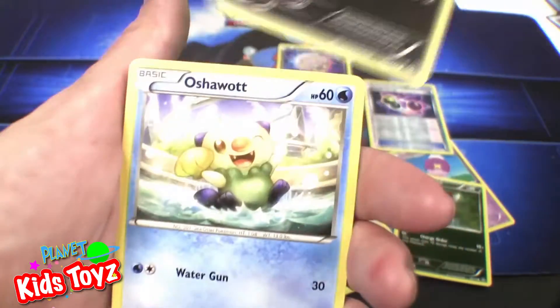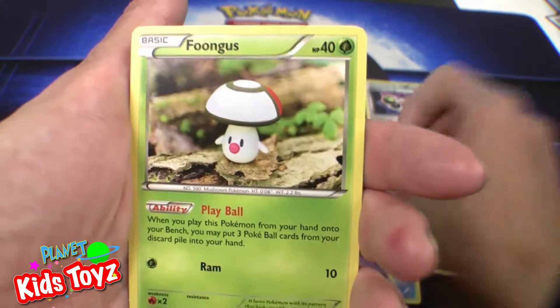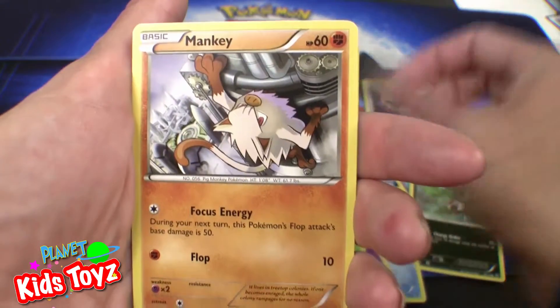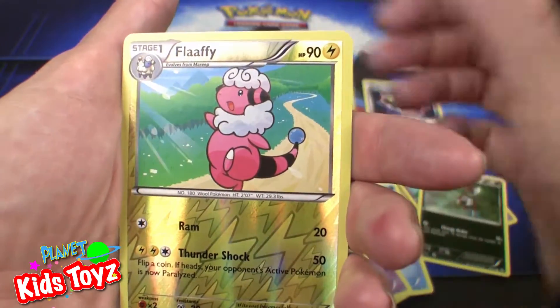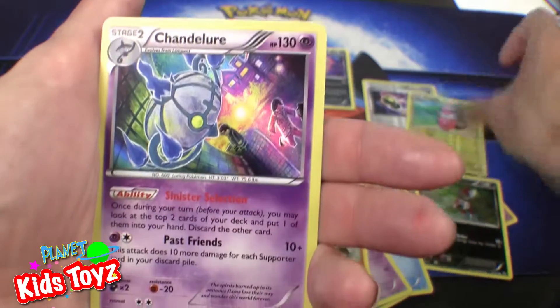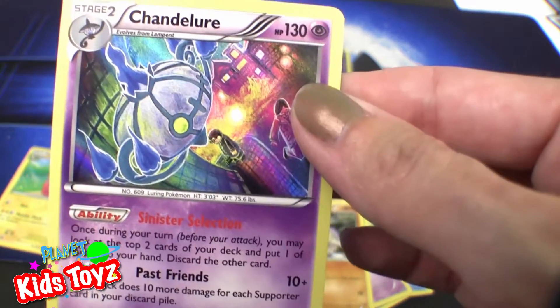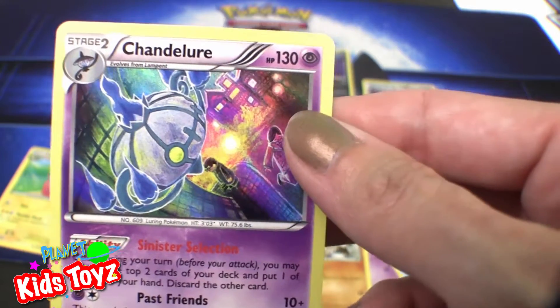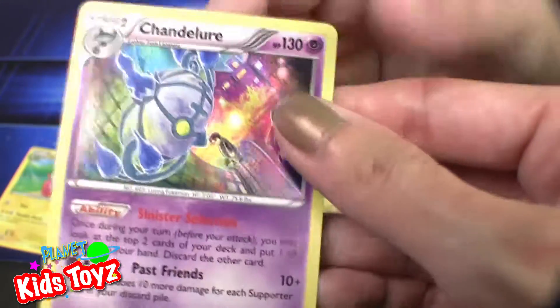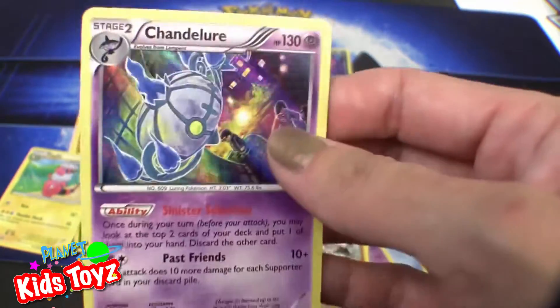Ponyard. Oshawott. Nidoran male. Foongus. Manky. Flaffy, shiny — nice! And then Chandelure, stage two, evolves from Lampent. Chandelure is a Holo here, as you can see. You like that one? That one's pretty neat.